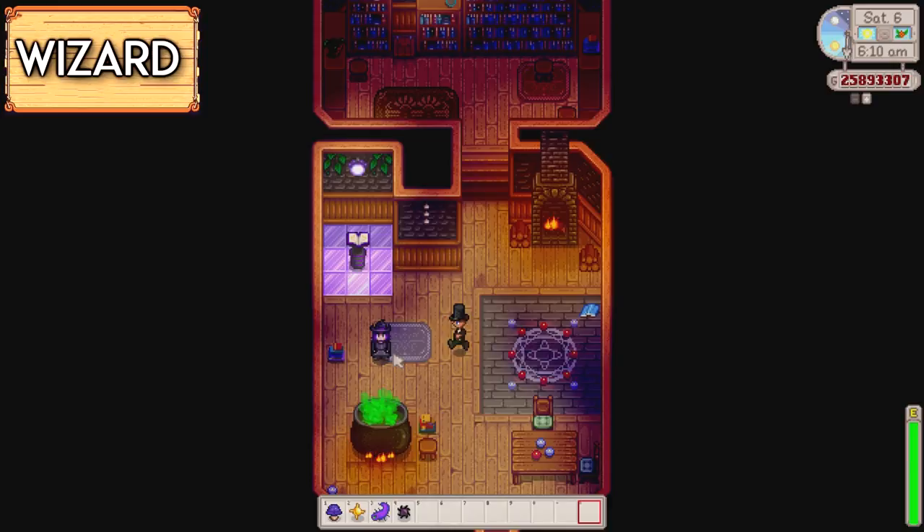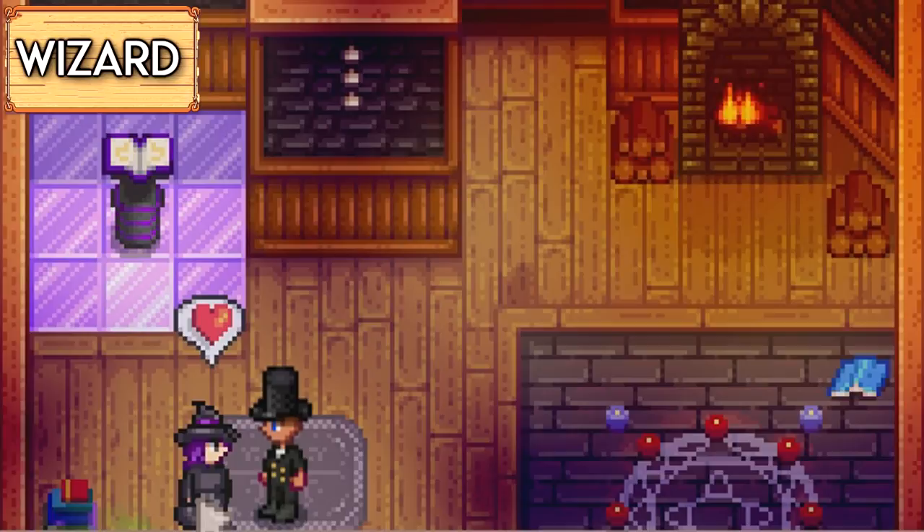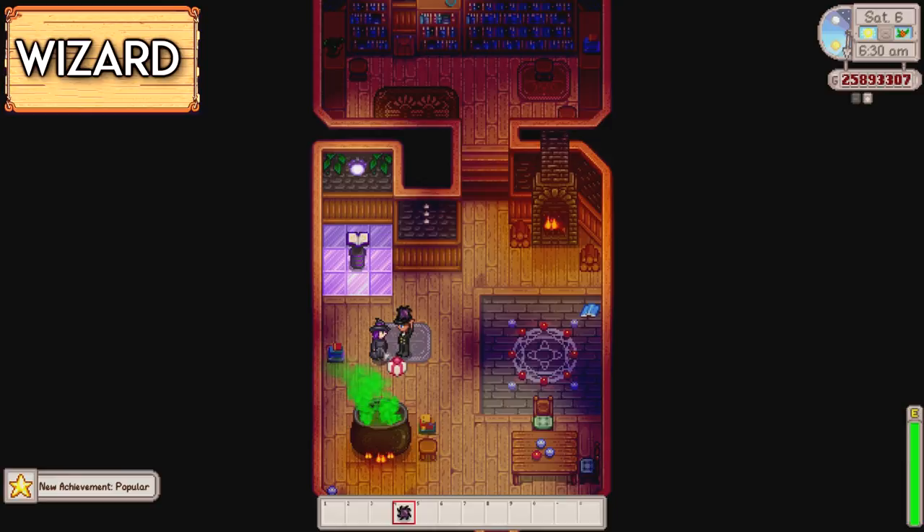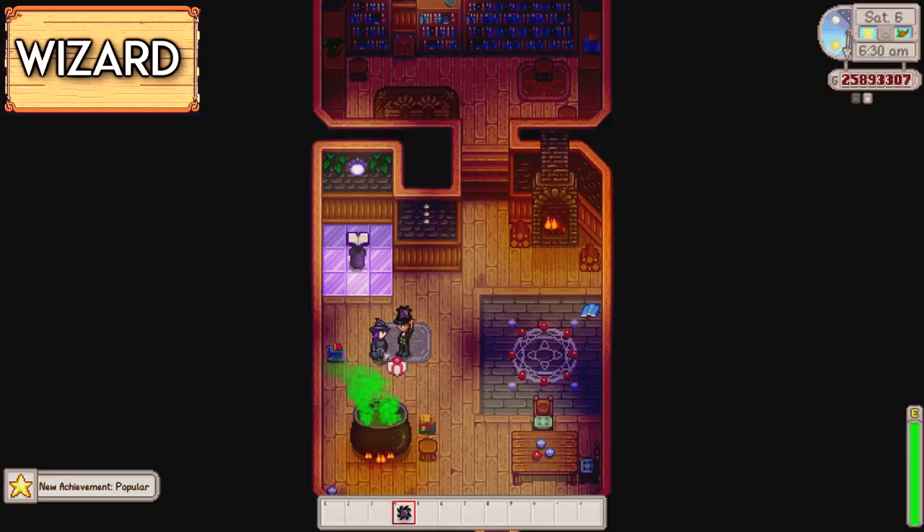Up next is the wizard, also known as M. Rasmodius, aka Abigail's dad. His most loved gifts are the purple mushroom, solar essence, super cucumber, and a void essence. Strange items because he is a wizard after all.